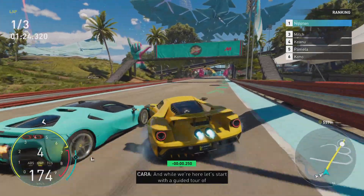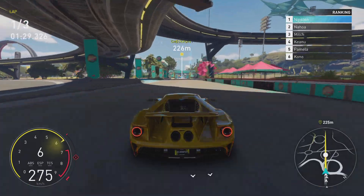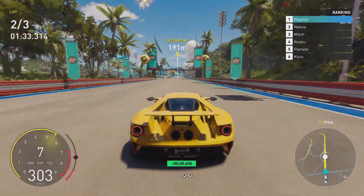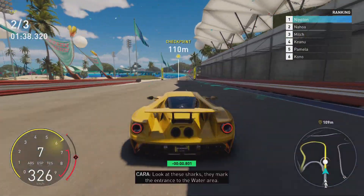And while we're here, let's start with a guided tour of the Motor Fest grounds. Everywhere on this track, you will feel the Hawaiian connection to elements. Look at these sharks — they mark the entrance to the water area.